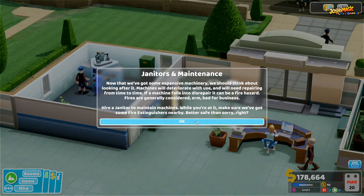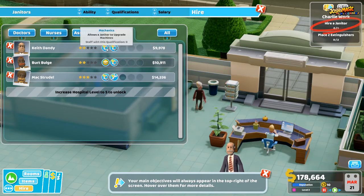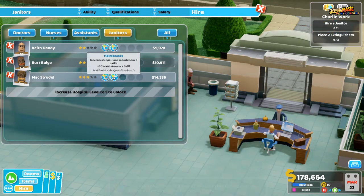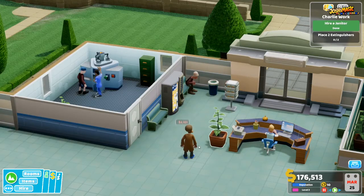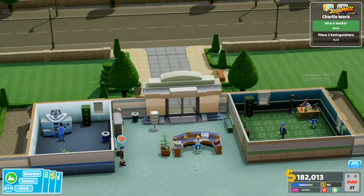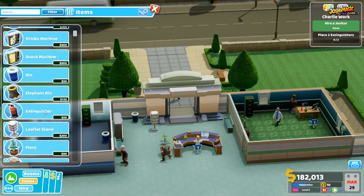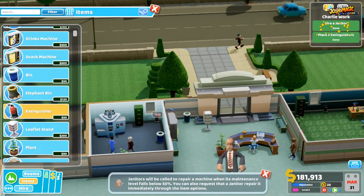Now we need janitors and maintenance. We go into Hire, Janitors. We've got ones that fix machines, upgrade stuff, help with happiness and maintenance. We're going to get Mac and place him in. We also need to place two fire extinguishers — one inside the General Practitioner's office and one inside the pharmacy.